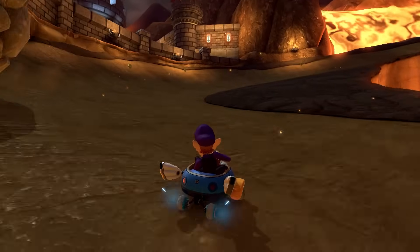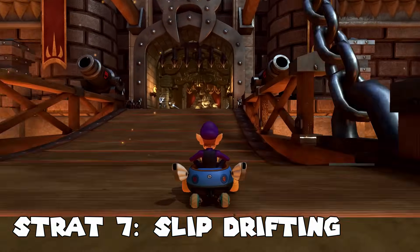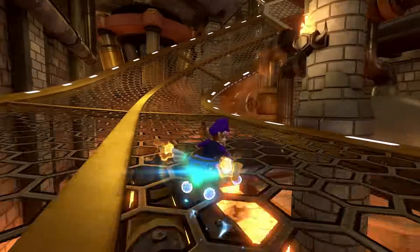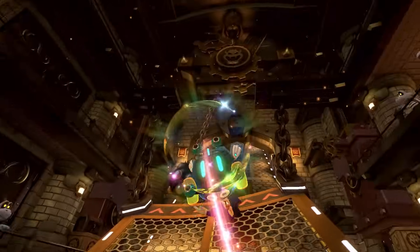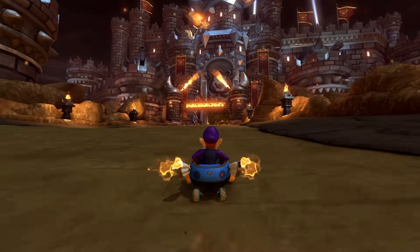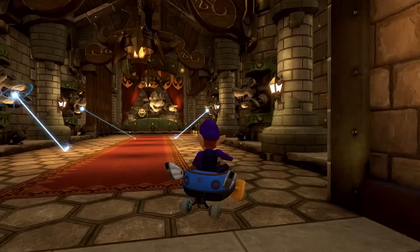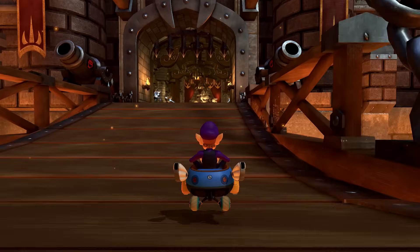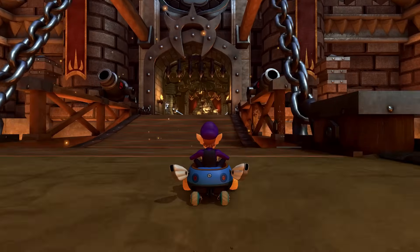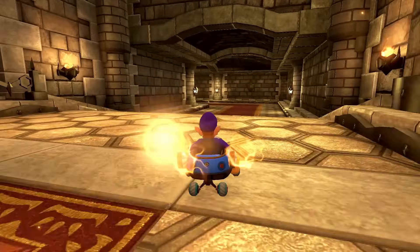The next three techniques are related to drifting. Technique number seven is called slip drift — this means holding down the drift button and a direction in mid-air so that you start drifting immediately upon landing. This applies both to situations where you're landing from a ramp or a glider, and situations like Bowser's Castle where the terrain causes you to hit a little pocket of airtime. As long as you're holding the drift button and a direction in mid-air when you land, you will do a drift. This is especially important to learn for 200cc since starting your drift as early as possible is crucial for staying on the course.